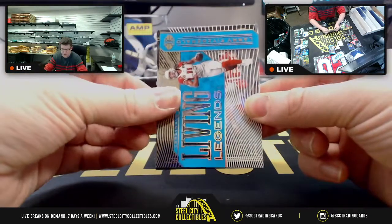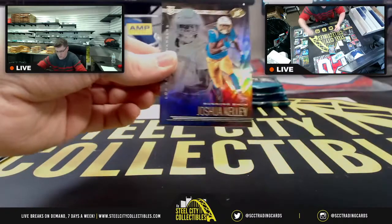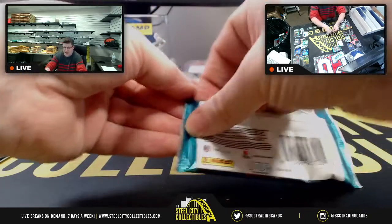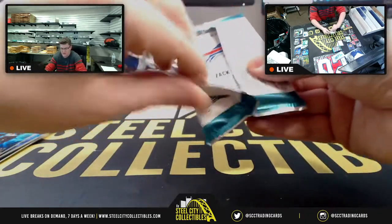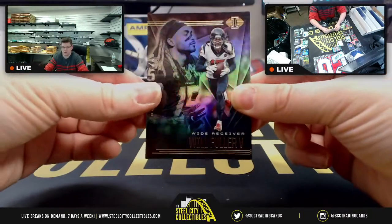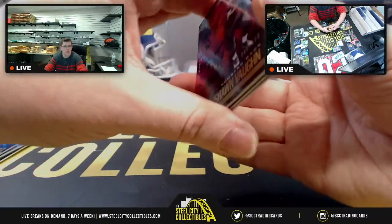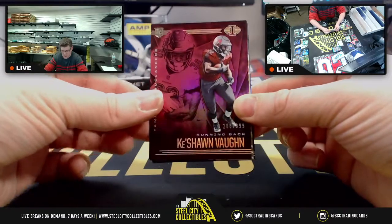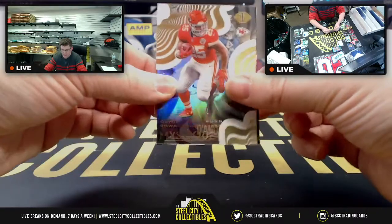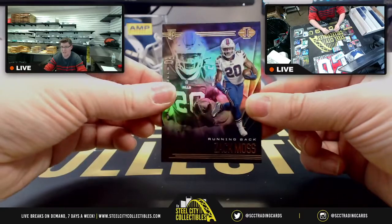We got Living Legends Larry Fitzgerald and Patrick Mahomes, then Joshua Kelley. Five packs before we get to the encased pack and then the prizes. There's Zach Moss — giving away one of his jerseys. Will Fuller, Clyde Edwards with the Mystique, DeAndre Swift, and Zach Moss.